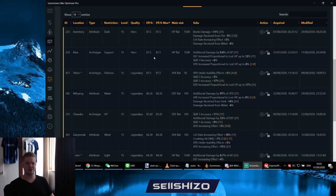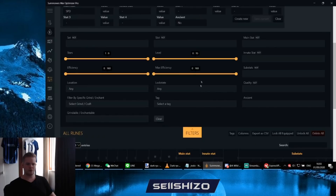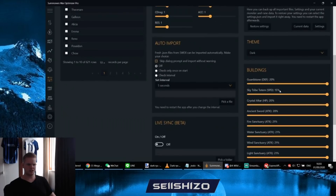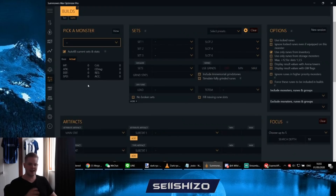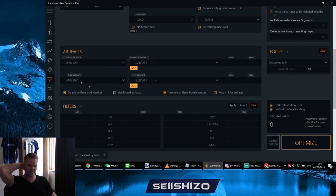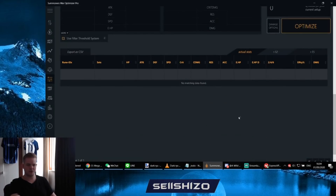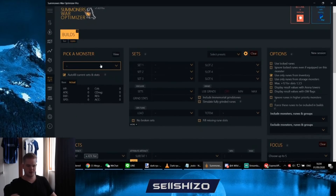One minor tip: do keep in mind that for some borderline artifact lines — like defense increase proportional to lost HP — those lines don't count much towards efficiency. So you can't say the highest efficiency artifact is always your best artifact. A suggestion we gave to Sandro, which he's still working on, is efficiency weights in the settings — so flat HP is worth half the weight of a percentage stat, for example. That's something he's going to implement.